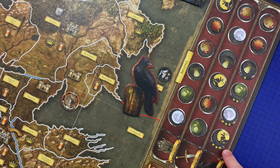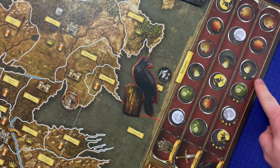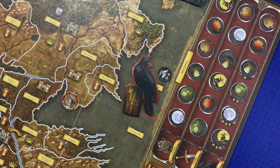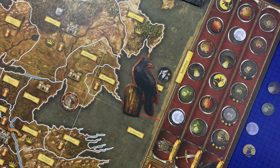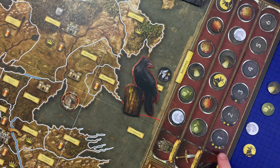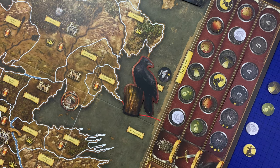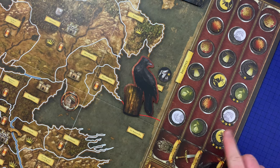A house's position on the King's Court track determines the number of special order tokens available during the planning phase — special orders are marked with a star. Positions one and two get three special orders, position three gets two, and position four gets one. In a three or four player game, an overlay is used so position one gets three, two gets two, and three gets one.